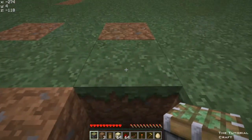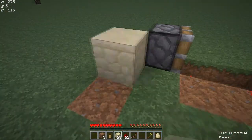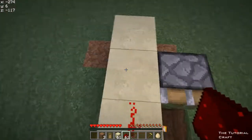First you're going to dig down and stick your piston here, torch here, up to here. Three blocks, two blocks, one here.